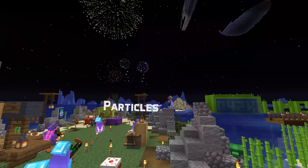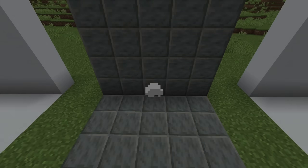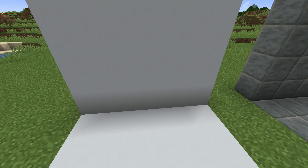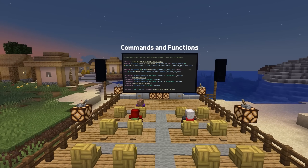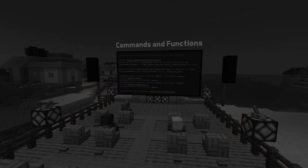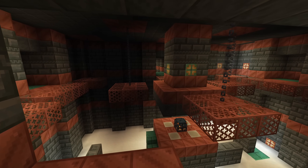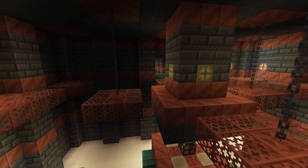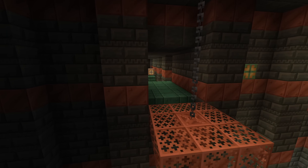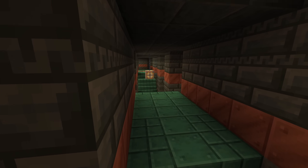There are three new particle types: gust, gust dust, and trial spawner detection. There are also bug fixes for commands: trying to grant an already-granted advancement now prints an error message again, text components now properly error for malformed JSON input, and using the fill command for spawners no longer causes the NBT data of those spawners to become linked.